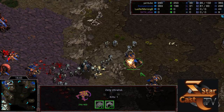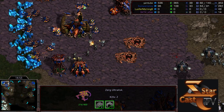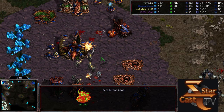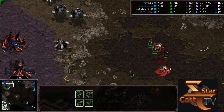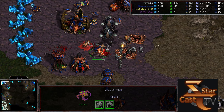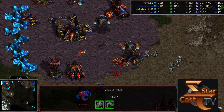Walking up — some zerglings cleared out, early irradiate on that ultra to soften it up. Sulky's getting pinned into that corner, mutalisks trying to pick off the science vessel along the edge. Ultralist goes down, the front is breached. There were some defensive sunken colonies up here. Rush may have overstepped — or did Sulky just underbuild defenses? Sulky is also trying to push from the rear corner but medics are blocking the ramp. Irradiates being dropped in the corner, Sulky losing mining time on the main.